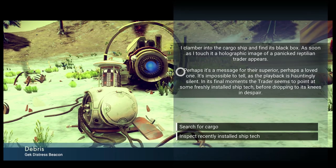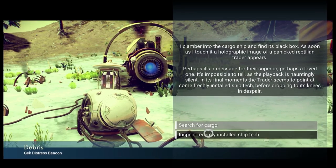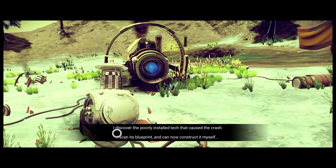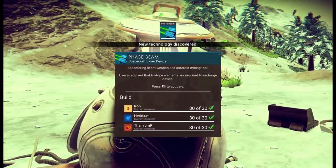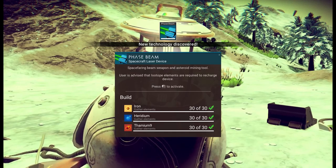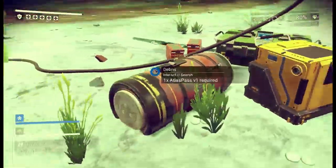I clamber into the cargo ship and find its black box. As soon as I touch it, a holographic image of a panicked reptilian trader appears — perhaps a message for their superior, perhaps a loved one. The playback is hauntingly silent; in its final moments the trader seems to point at some freshly installed ship tech before dropping to its knees. Do we search for cargo or inspect recently installed ship tech? I'll go with the ship tech. Poorly installed tech caused the crash — I scan the blueprint. Phase beam: a spacecraft laser and asteroid mining tool.